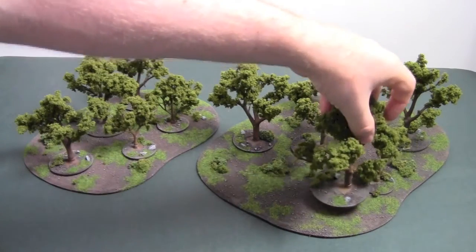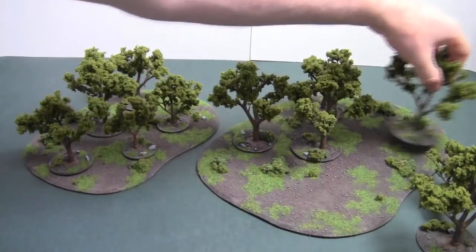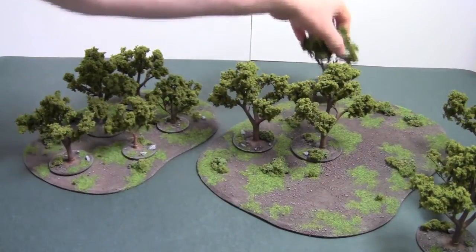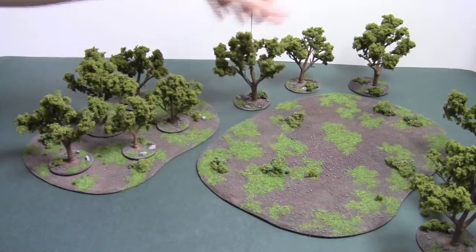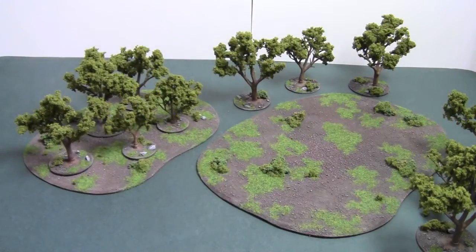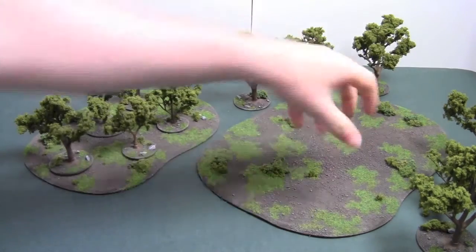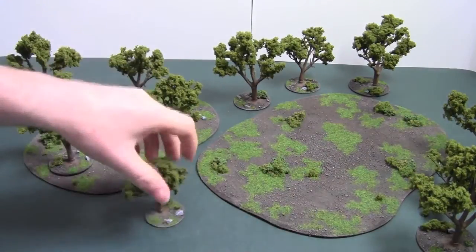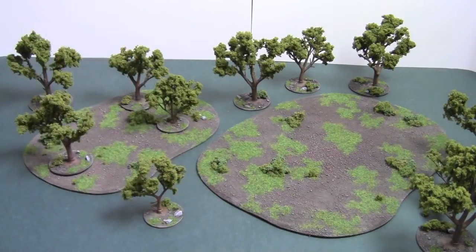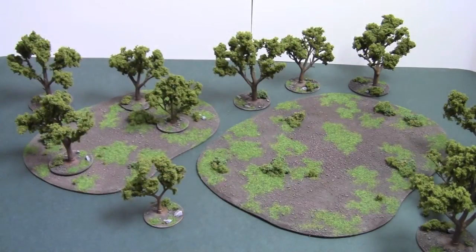The great thing about these pieces is that you can remove the trees so when you have your miniatures you can place them on there and take the trees off. Or you can leave the trees around the outside and the miniatures will just go on the inside, so you only remove the ones in the middle. Then your miniatures go on the inside and you can place and rearrange the trees however you want.